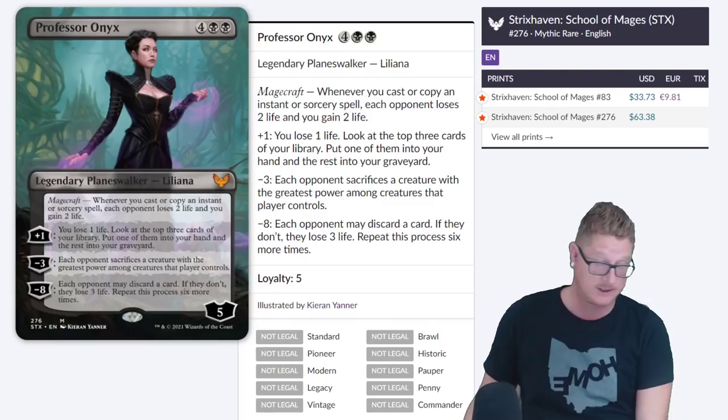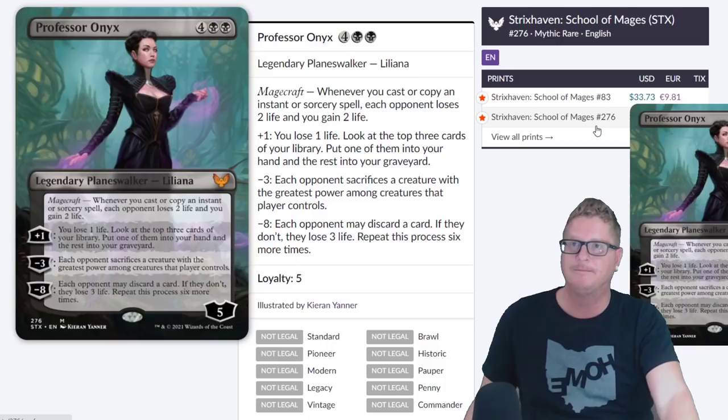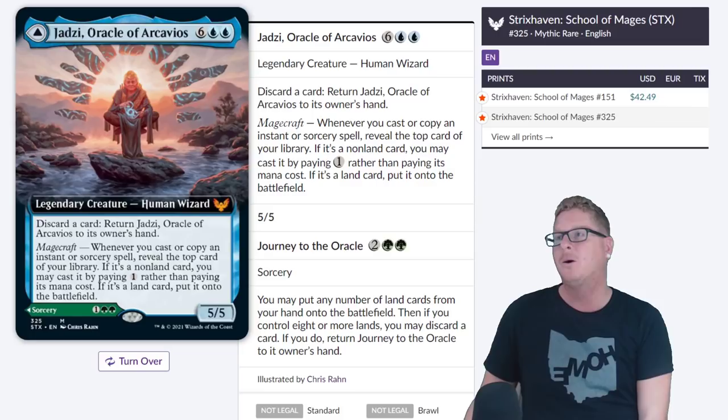Then we have Professor Onyx. I think this one's overpriced a little bit too — it's a great card with a powerful static ability, but I think it's going to dive down to like $25 and then curl back up. It might even drop to like $18. The extended art is at $63.38 — no.